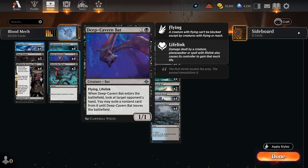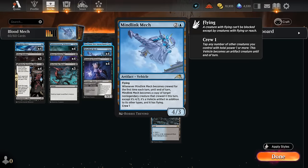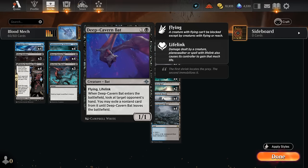Another 1/1 that's perfect to crew our vehicles is Deep Cavern Bat — 1/1 flying lifelink, so once again lifelink is great with Mindlink Mech. When it enters we can disrupt the opponent's hand by taking away a non-land card for as long as we control the Deep Cavern Bat.